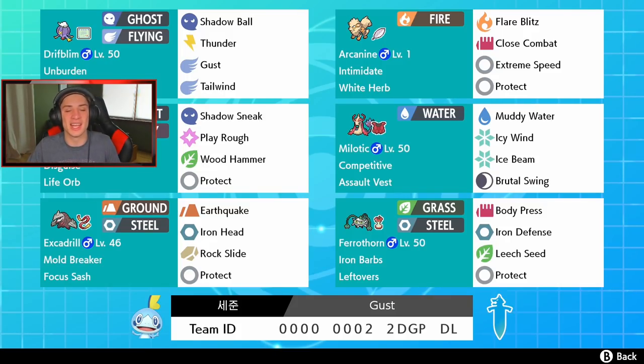Driftblim is the heart and soul of this team, holding Weakness Policy with Unburdened as its ability. When we trigger Weakness Policy we get the attack boost, and then Unburdened pops off because we have no item, giving us a speed boost as well. It has Shadow Ball for STAB, Thunder for coverage, Gust for STAB, and a speed boost when we Dynamax, plus Tailwind to boost our ally's speed.